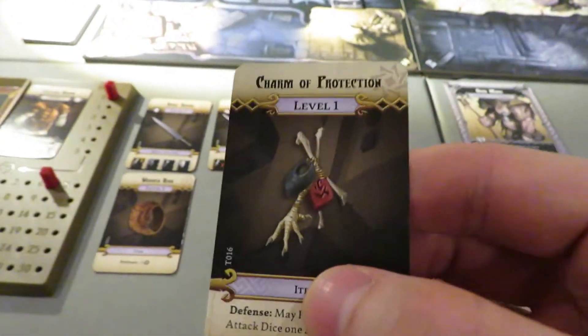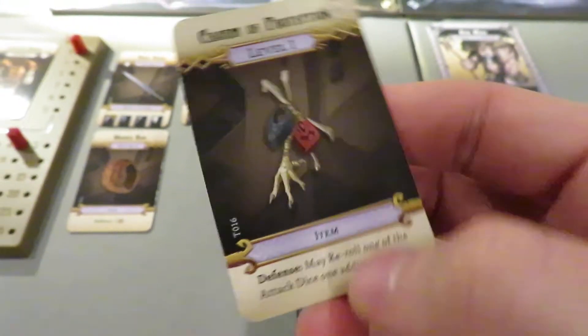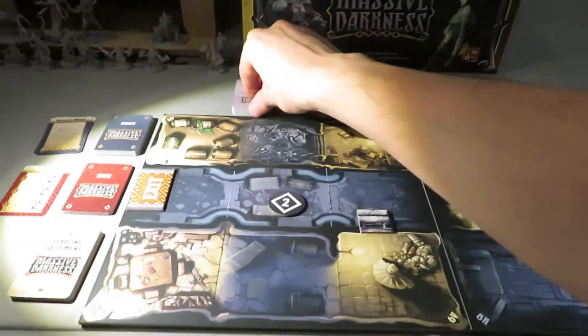First treasure: the Charm of Protection — defense may re-roll one of the attack dice one additional time. That's really good. That's going to come in super handy, especially with all these enemies coming after us. And then we get to pull one more.